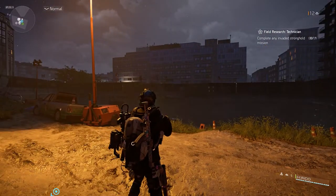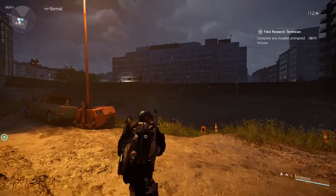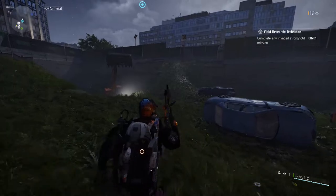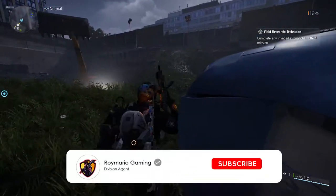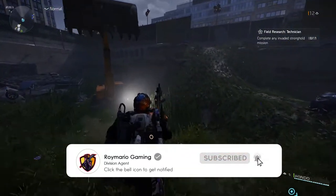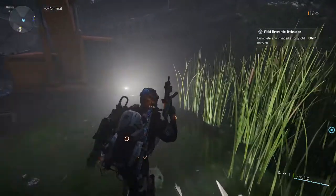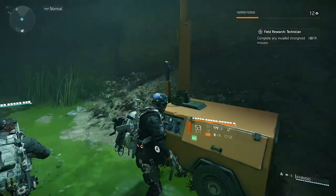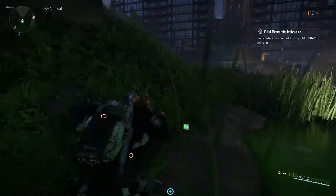Once you've activated all six lights, the hunter will spawn on the platform where you first pressed the button. This is the quickest one we've done so far. Kill the hunter and he will drop the Camo Hunter Mask. If you enjoyed today's video, drop a like, subscribe for more Division 2 content, and feel free to join the Discord to help with future mask discoveries. Until next time — agents out.